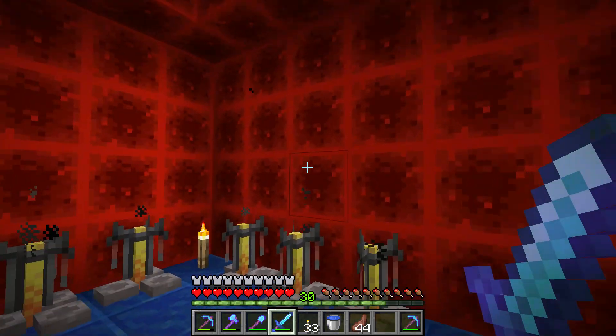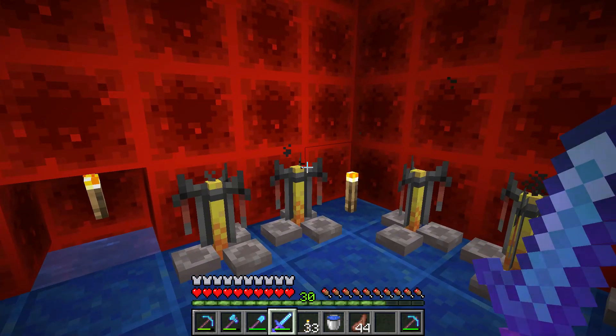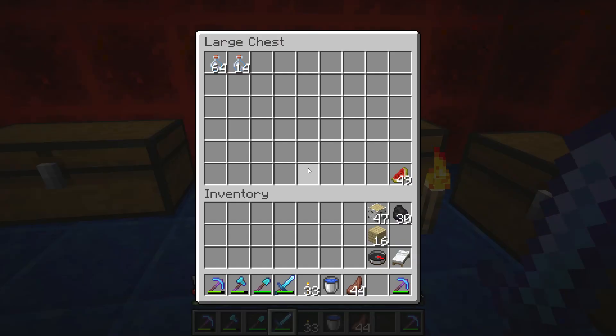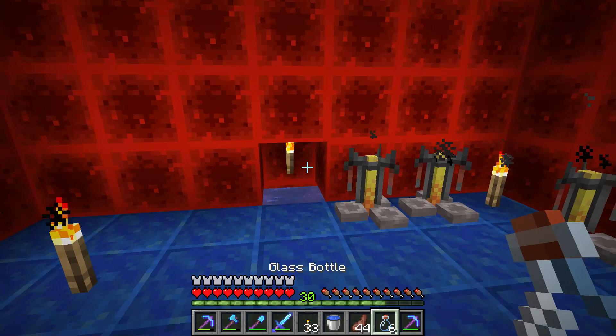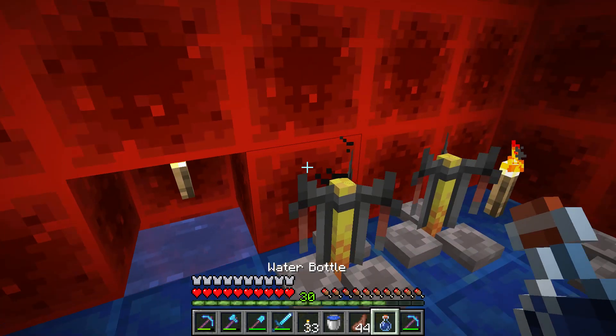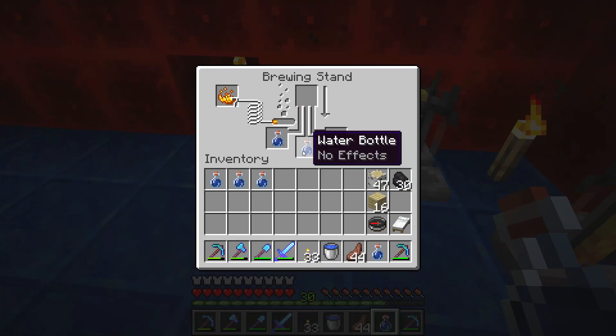Hello everyone. I want to show you how to make a fire resistance potion so you don't burn as easy. Let's get started. We need six water bottles, or any amount. Fill them up with water and then put them in the brewing stand.